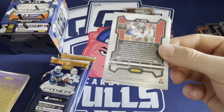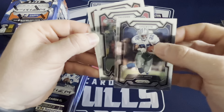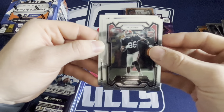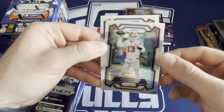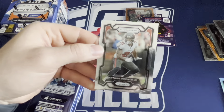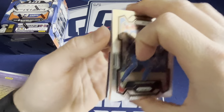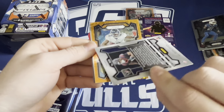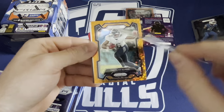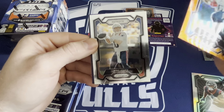Rookie patches growing up were a lot cooler than what they are now, and most of the time you find out these jerseys aren't even worn in-game by the player. We have a silver here. 49ers - would have been a stud card last year but probably still holds some value. Not MVP winner now, but was in MVP talk until a couple weeks ago. Still a big name. Jordan Poyer, another silver.